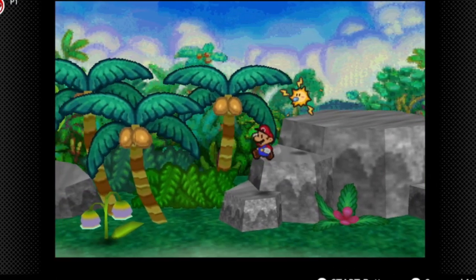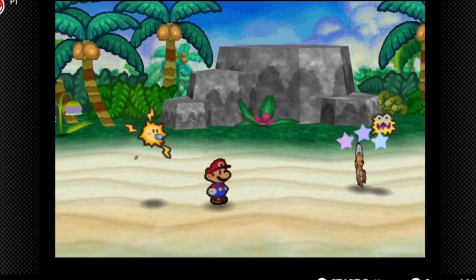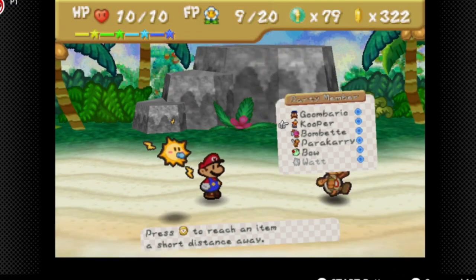Glitter to Igor and Boo shop. Also new enemy. I'm going to switch out party members really quick.